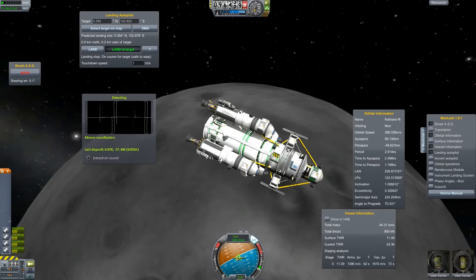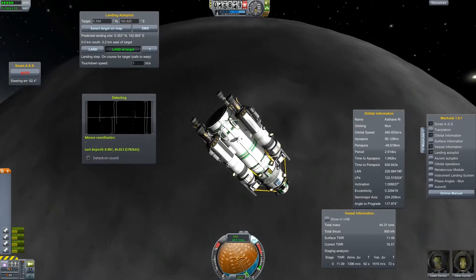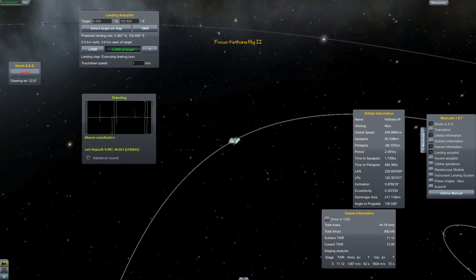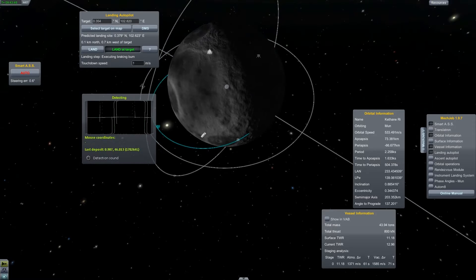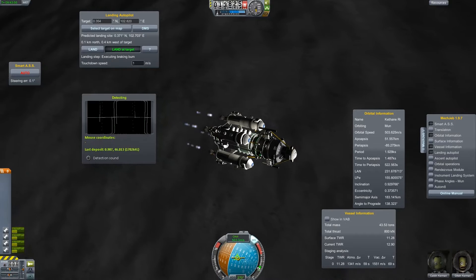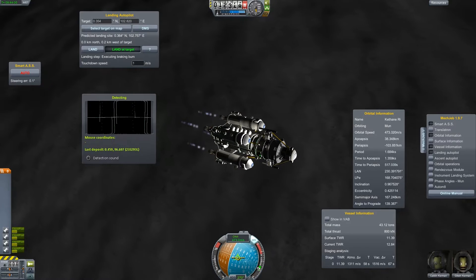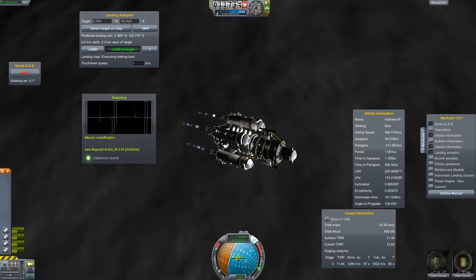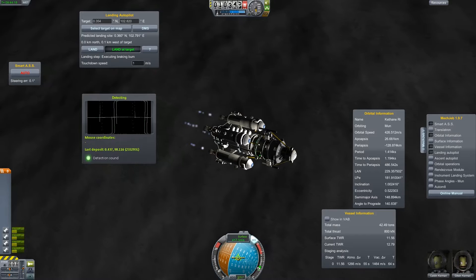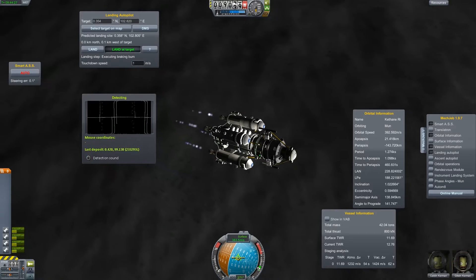We are safe to warp, so let's do that until we come close enough for the braking burn. As you can see, this is a field where I actually want to land. It has 233,000 liters of Keithane, which is a good amount for us. Should be a nice Keithane field we got here.